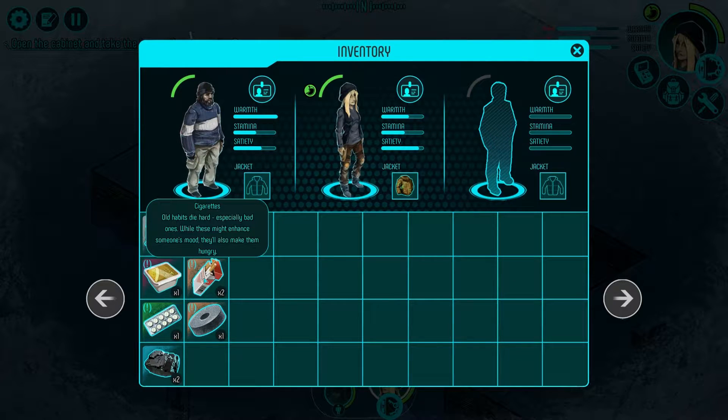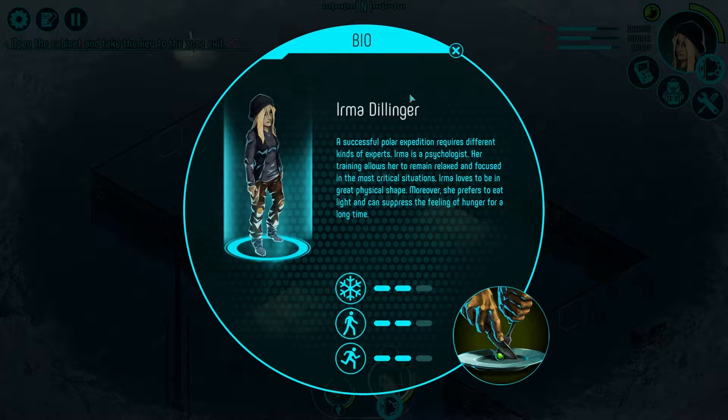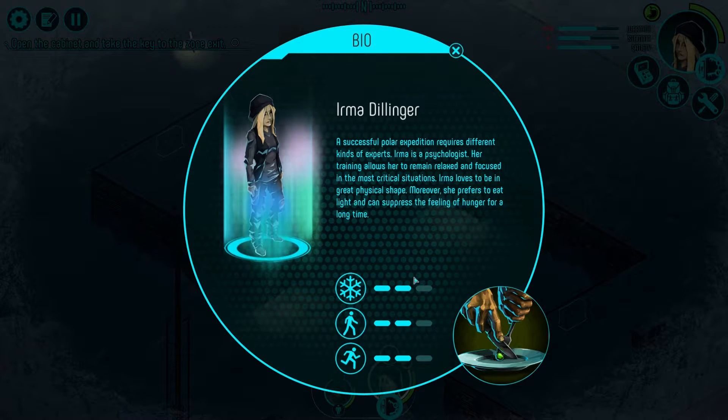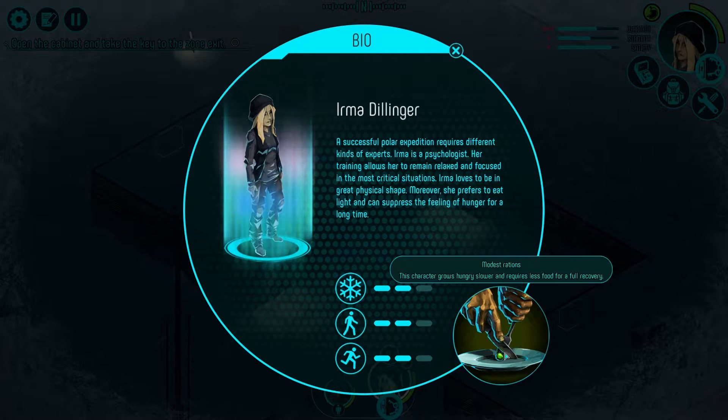Olaf is the head of housekeeping — without him, the Arctic would be unbearable. He has 15 years of experience and can operate a variety of mechanisms with his eyes closed. Irma is a psychologist — her training allows her to remain relaxed and focused in critical situations. She prefers to eat light and can suppress feelings of hunger for a long time. Also, can we talk about the visual for the 'modest rations'? That's pretty good.